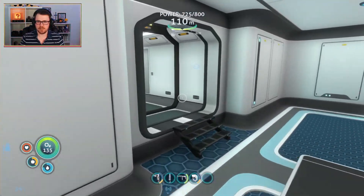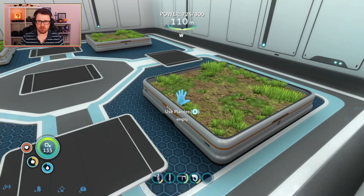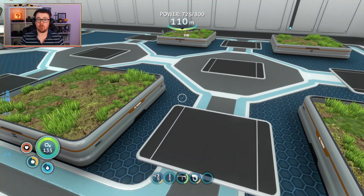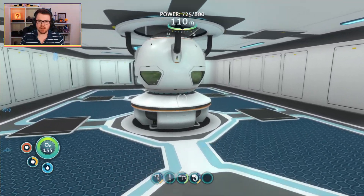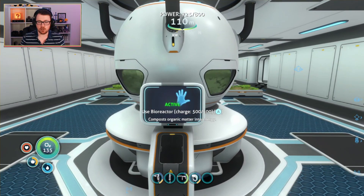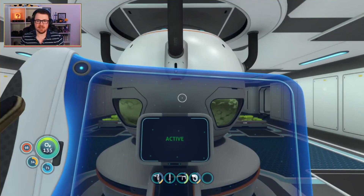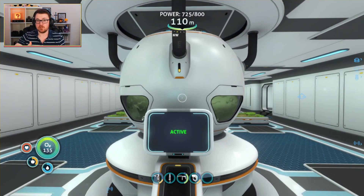We're going to head over into this large room. We've got interior grow beds in here - I haven't planted anything in there yet, but I will be doing that, and that will give you a source of food going forward. We also have a bioreactor, and you can use that to power your base. I have put in a whole bunch of acid mushrooms, and the bioreactor is using them to power the base, as well as the solar panels we've got on top. But obviously they're not going to work at night, so the bioreactor helps too. That is why I'm using the exterior grow beds to grow acid mushrooms - so that I can use them in here.